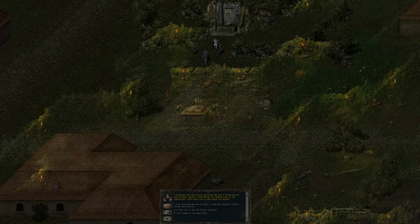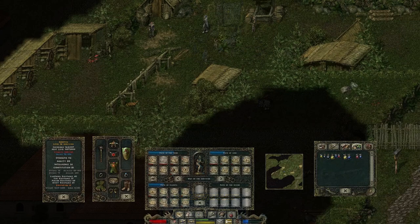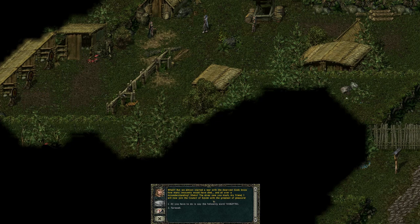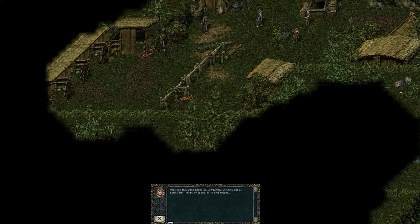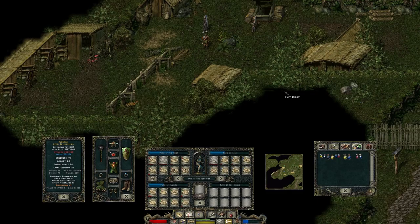That brings us to the last council member: the elf. When we scry this council member, it turns out to be Brontian — the elf who came to Duke Janus's court in episode two to talk about the dwarves stealing their artifacts. Going down to the elven encampment in the dark forest, Brontian says he's honored to be asked but absolutely cannot join the council until he gets back the artifacts stolen by the dwarves.